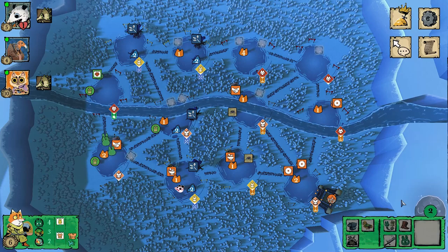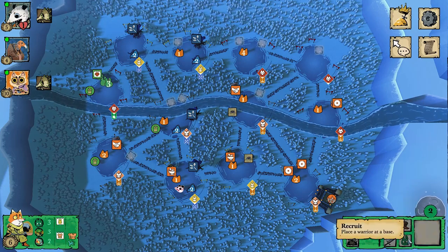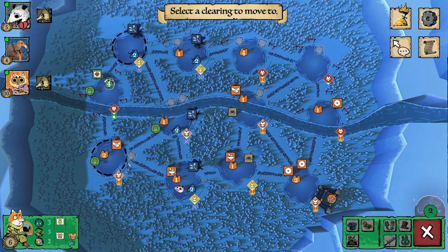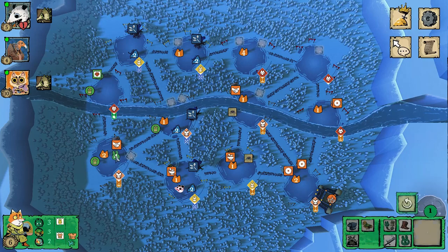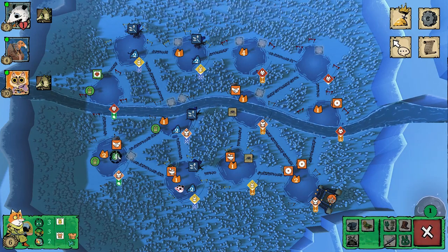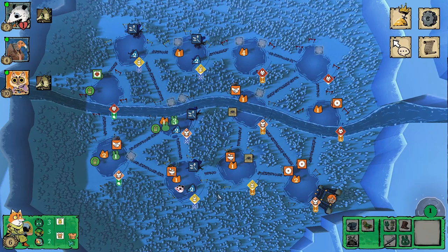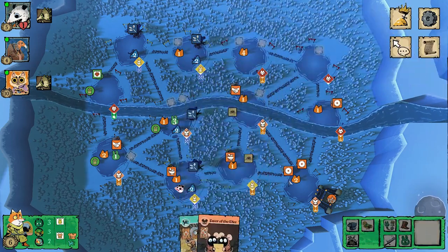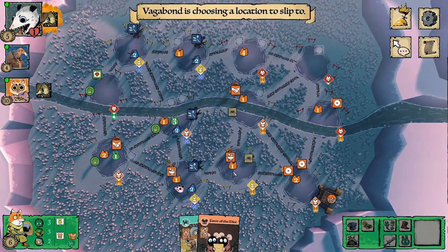I realized a mistake — I couldn't move through to that mouse clearing directly, so I had to recruit first and then move all four warriors down. That's why I needed the extra officer. I move in and leave one warrior behind for positioning. Now I'm at the mouse clearing with three warriors and a sympathy token — a huge threat.